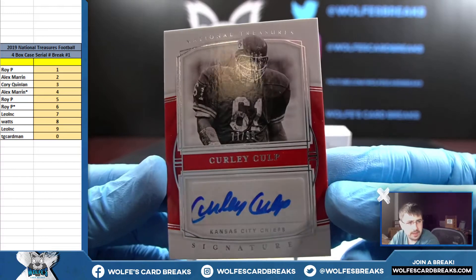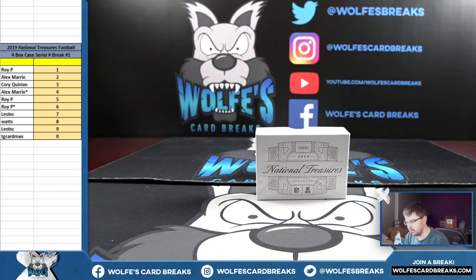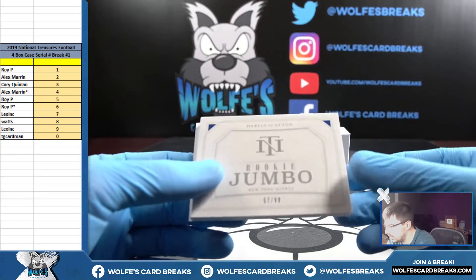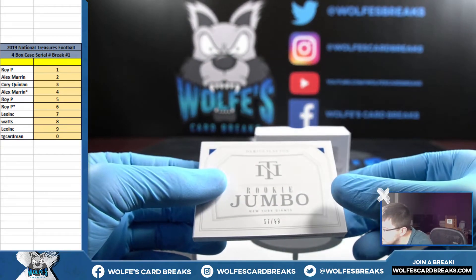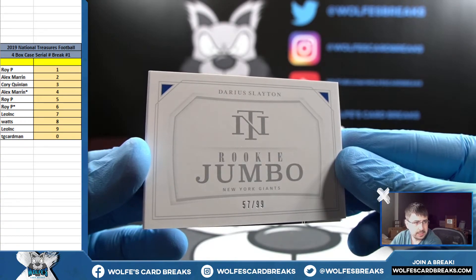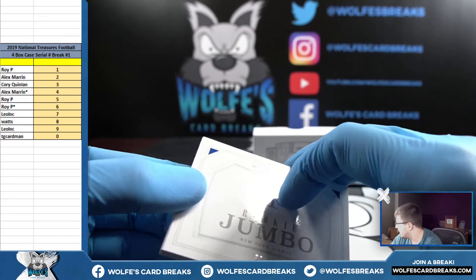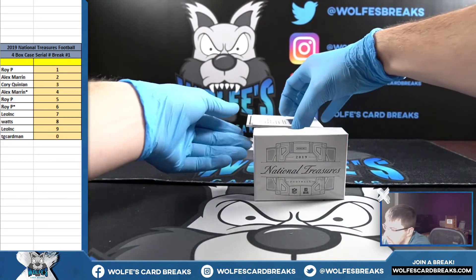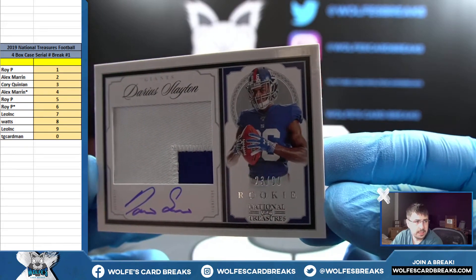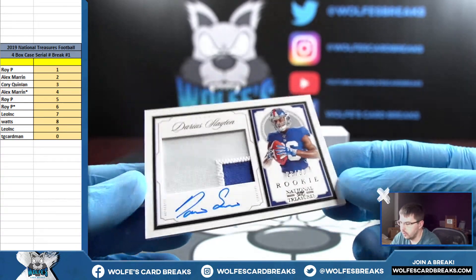Curly Cult, 77 out of 99 — seven spot, Leo. Booklet! Darius Slayton rookie jumbo booklet, 57 out of 99 — seven spot, that's Leo. Nice RPA booklet, Darius Slayton of the New York Football Giants, 57 out of 99. Crossover RPA, Darius Slayton again, this time 23 out of 99 — three spot, Cory. Cory got a bunch of stuff with that three spot. Darius Slayton 23 out of 99 crossover RPA, that'll go three.